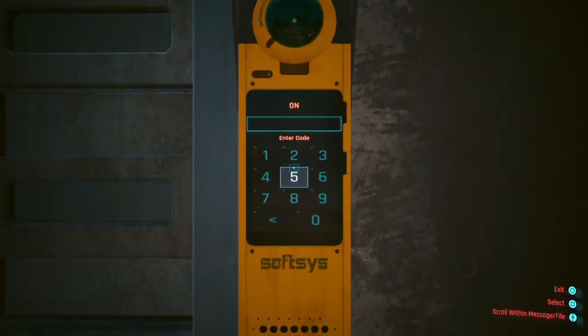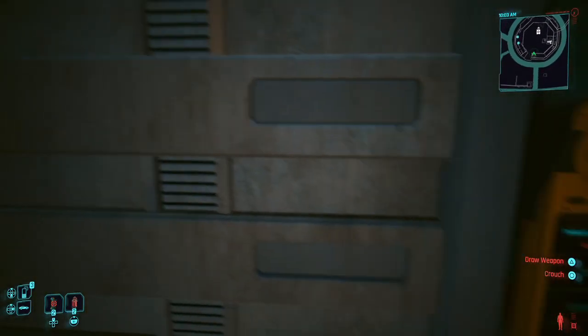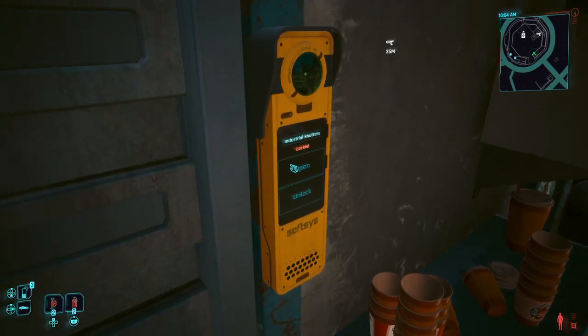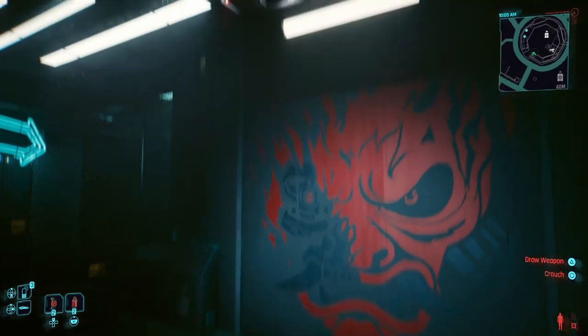There we go, I wanted to get in closer. Enter code - the code is supposed to be 6, 0, 5, 1, 8, 5. Does it work anymore? Wait, let's see what that says. Open - access granted!